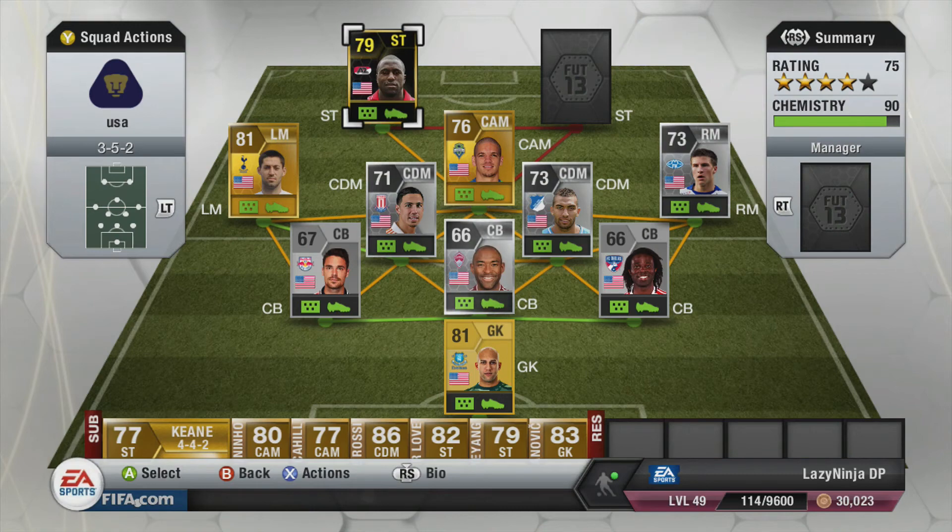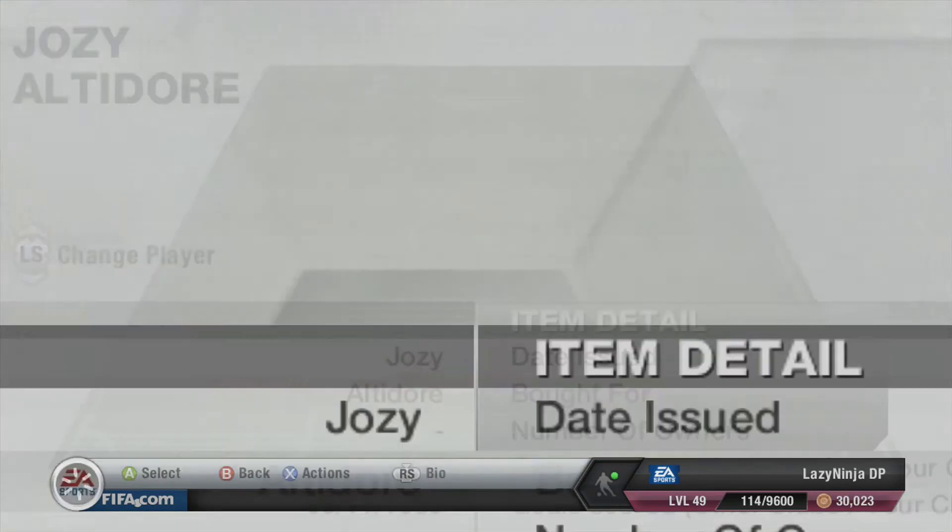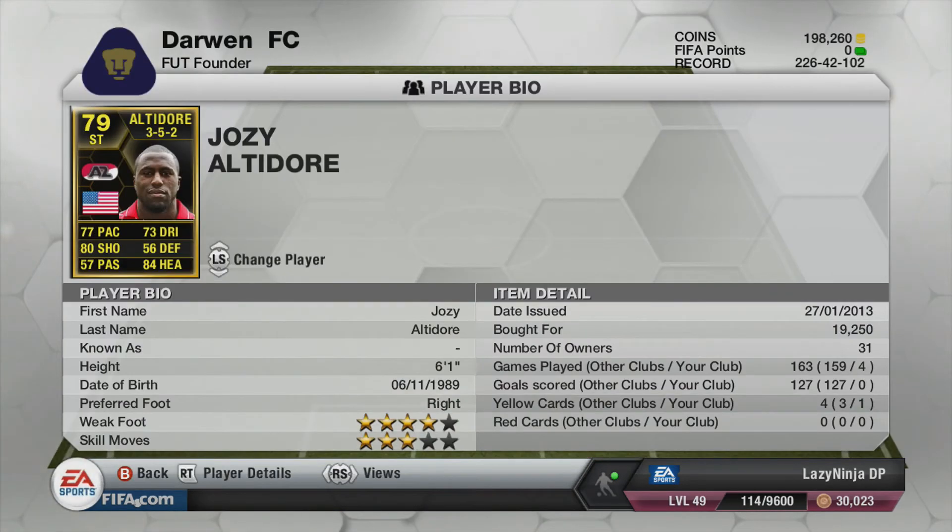In the striker position we have Altidore — 77 pace, 80 shooting, 73 dribbling, 84 heading, four-star weak foot, three-star skill moves. I picked him up for 19,000 coins — I thought it was pretty cheap — and he was actually amazing. He had some good chances at goal but mainly set things up for Donovan and Alonzo.